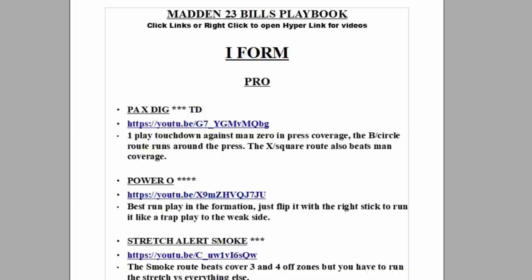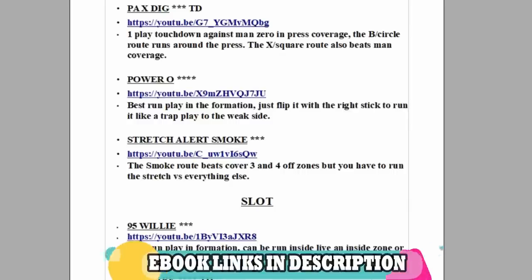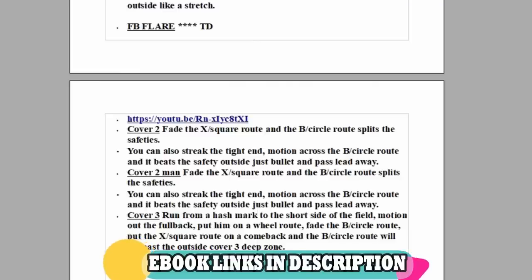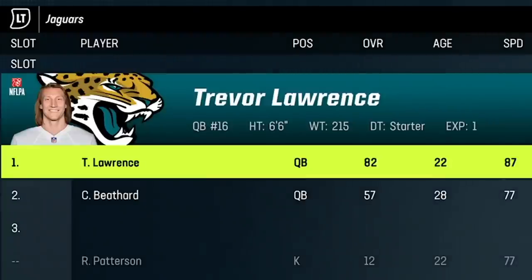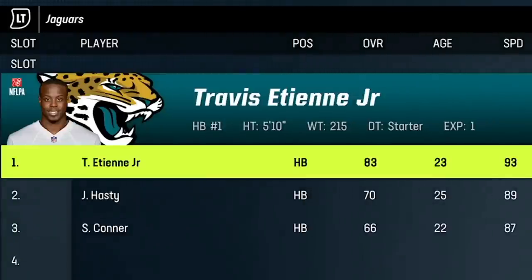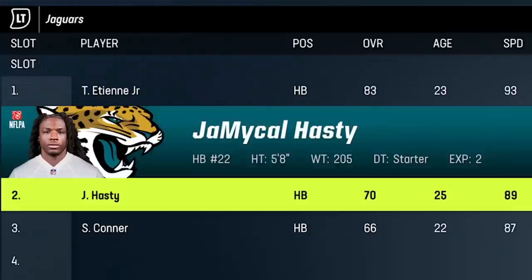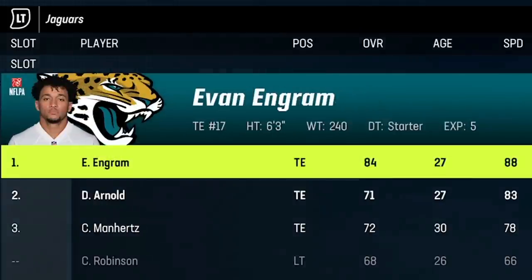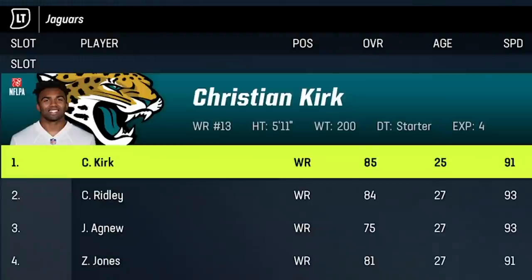If you want to see more money plays from this or any of my ebooks, just click the links in the description or the top pinned comment to have them sent to the email of your choice for instant download. As far as depth chart adjustments go, the Jaguars might be one of the best teams in the game for what I look for, so I really don't have to make a lot of adjustments. They already have a good quarterback, a fast running back, a fast tight end, and three good receivers.